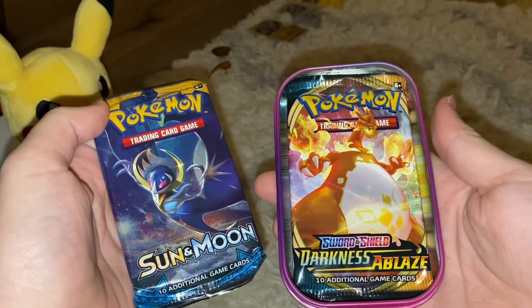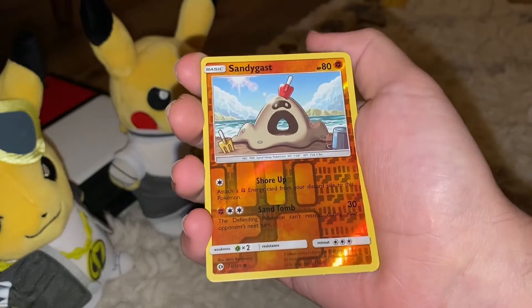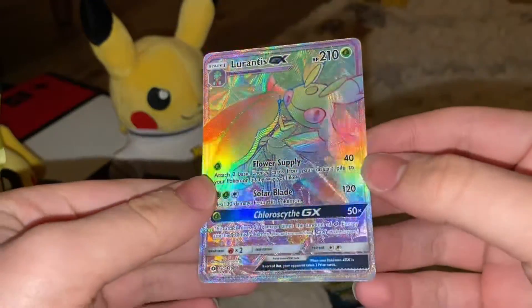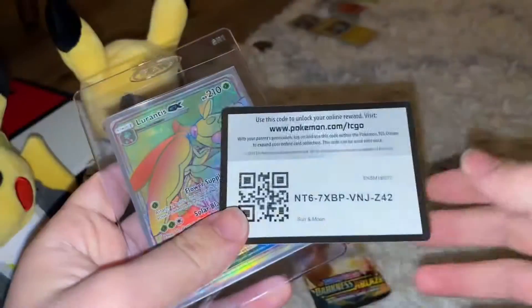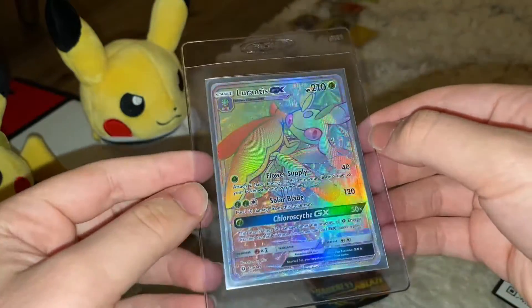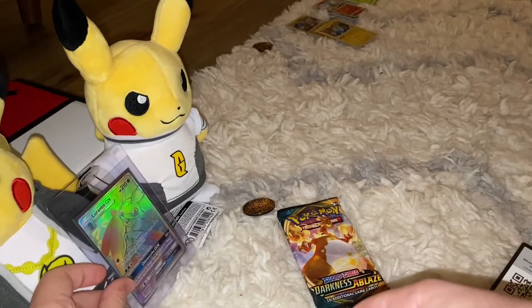Okay, so we got our Sun Moon base set and the Darkness of Blaze pack with the two Charizards. Alrighty, let's move on — Sandygast, and a Rainbow Lurantis GX! We literally got a rainbow, and Lurantis GX was the only one we needed. We have the Lurantis GX, Lurantis GX full art, and now we got the rainbow. Why wasn't it the Umbreon? But we take those. The problem is Lurantis is probably one of my least favorite Pokémon — sorry Lurantis lovers — I just don't have a bond with it at all.